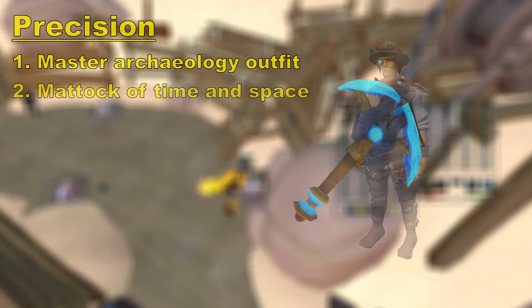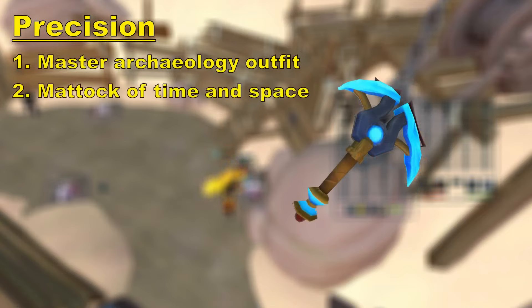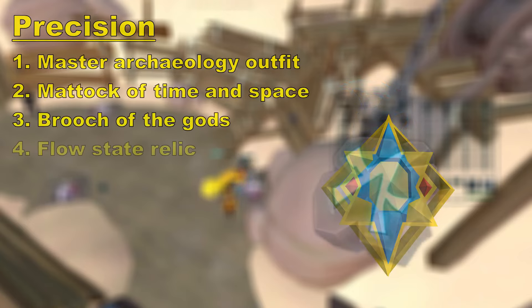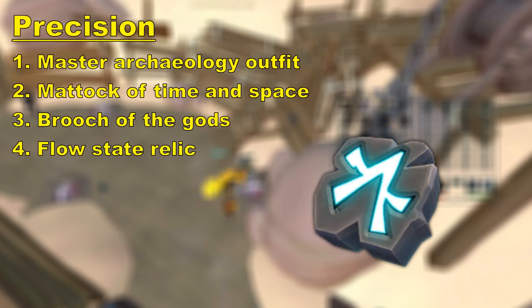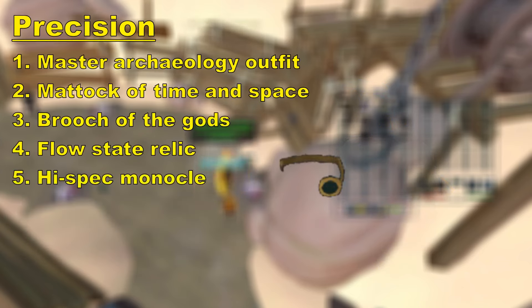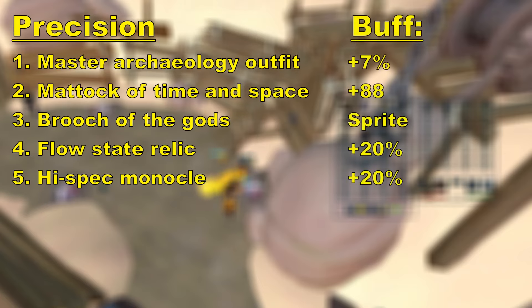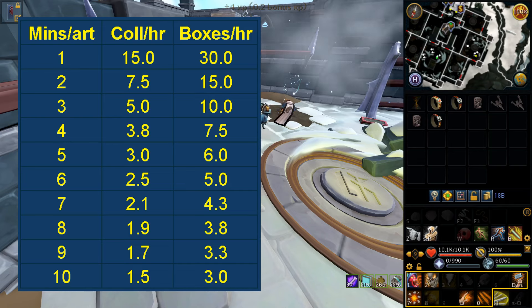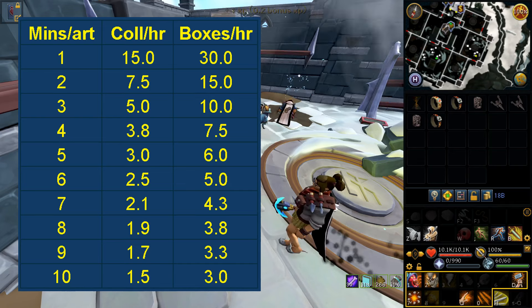The XP per hour depends on both your archaeology level and boosts and your Dungeoneering level. The time to get an artifact will vary a lot from player to player, so I'll give a range of values for you to use. Here's a quick list of buffs that will help you excavate faster. If you excavate an artifact in one minute, you're looking at 15 collections in an hour or 30 large token boxes.